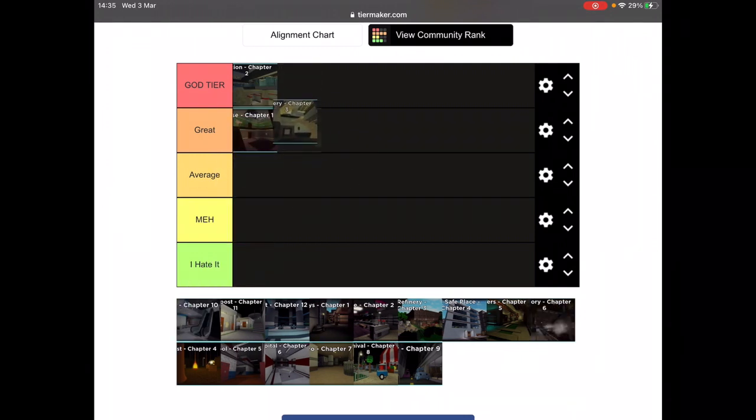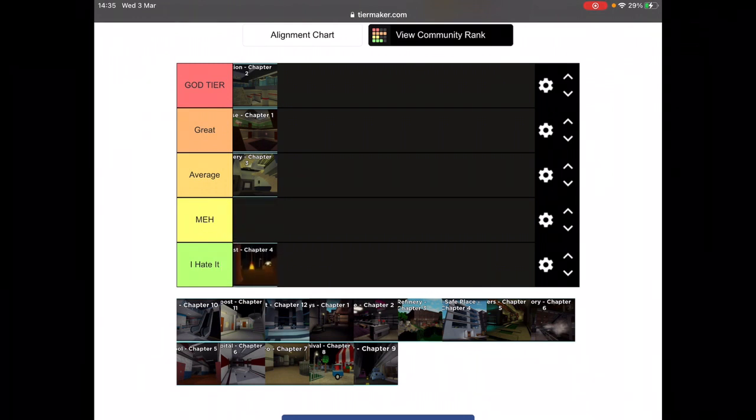Chapter three — I'll give it average. The whole chapter is very small and it's very easy to kill people as piggy. There isn't enough room in every room, so if you're in a tiny room and piggy is right behind you, you go to get an item and turn around — piggy might kill you. It's just my opinion, but chapter three is a small map and kind of hard for new players.